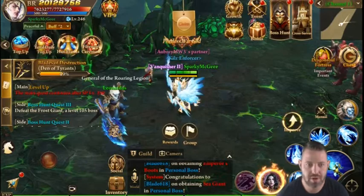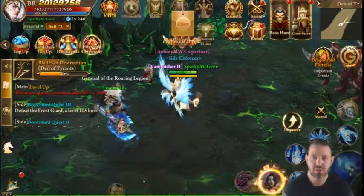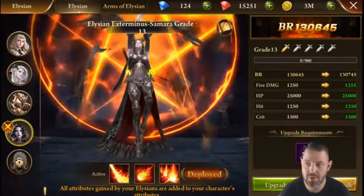Welcome back to another installment of Era of Celestials. Today we're going to talk about Elysians. Elysians are your transformation into angelic beings that do more damage and build over time.